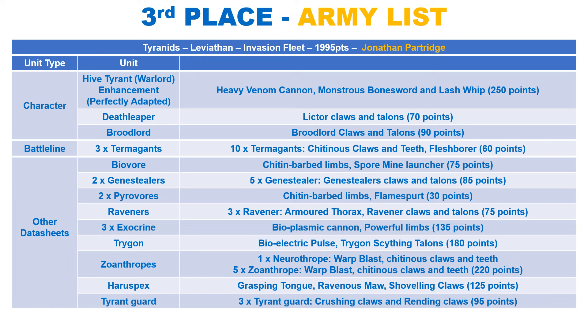They also give friendly Tyranids within 6 inches Assault on their weapons. They will be leading the squad of Tyrant Guard, which has some durable toughness 8, 3+ save and 4 wound bodies to protect the Hive Tyrant. They also get a 5+ feel no pain when being led, and the claws have a very good anti-heavy profile with 2 attacks hitting on 4s at strength 8, AP 2 and damage 2 with twin-linked.